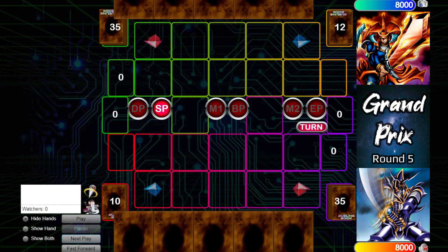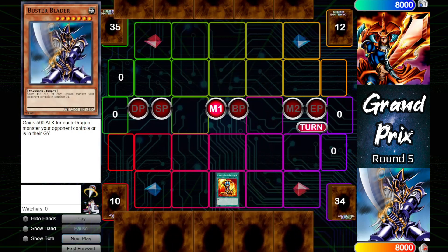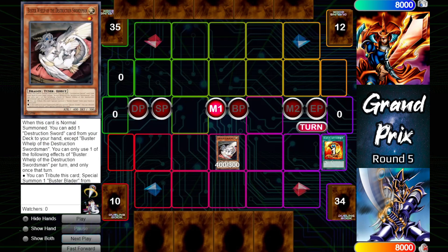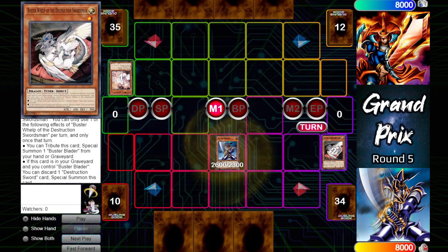Battle of the sword wielders, here we go. Buster Blader will open up duel one activating Emblem of Dragon Destroyer to add Buster Blader from deck to hand. Normal summon Buster Whelp to search out a Destruction Sword card from deck to hand — that'll be blocked by Ash Blossom — but it still has the other ability to tribute itself to special summon that Buster Blader that was searched out.